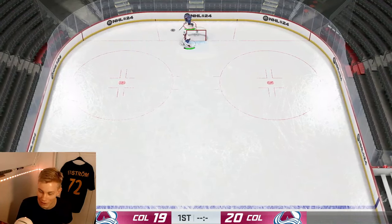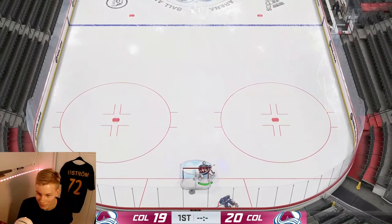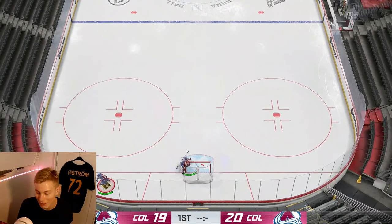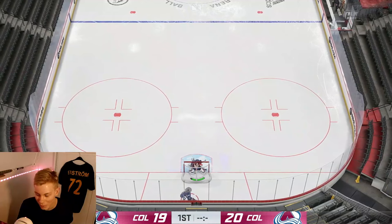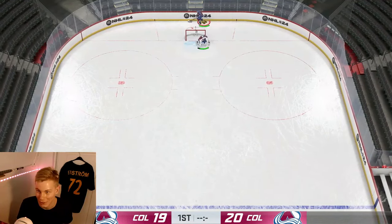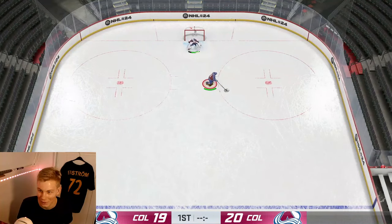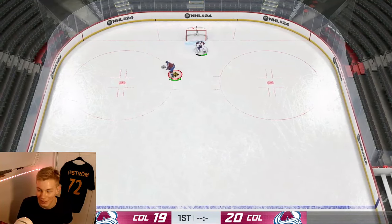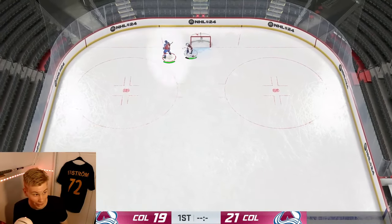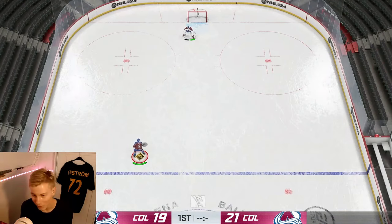The other deek you do with the same LB and right trigger controls is the cross-B deek behind the net. You can do this behind your opponent's net or behind your own net. The cross-B deek is one of the flashier ones — if you're able to do this against your opponent and score, I think your opponent has a very good chance of rage quitting after that.